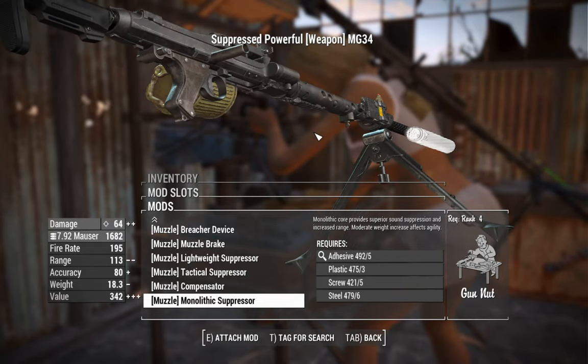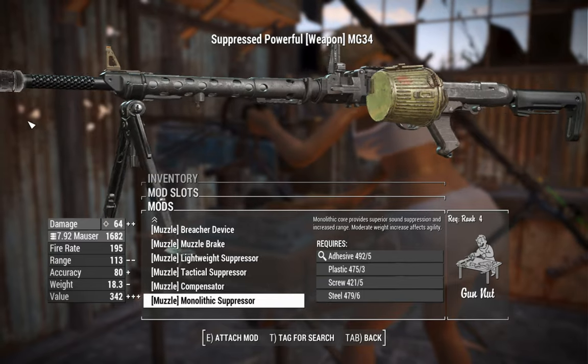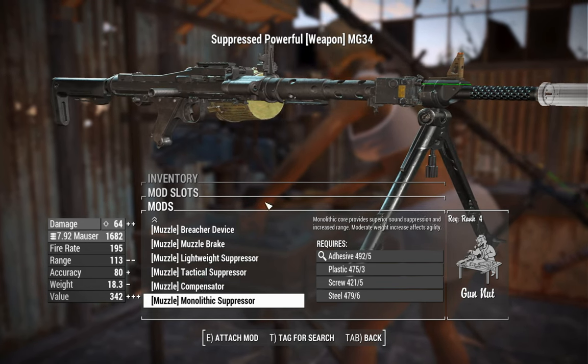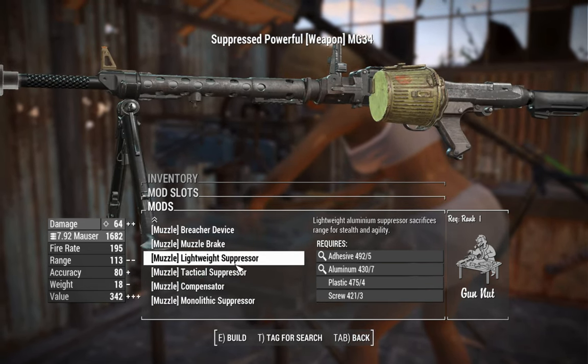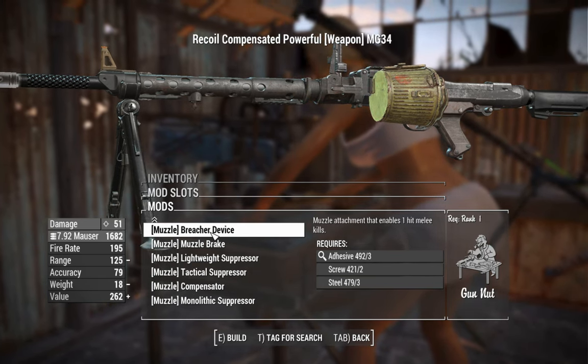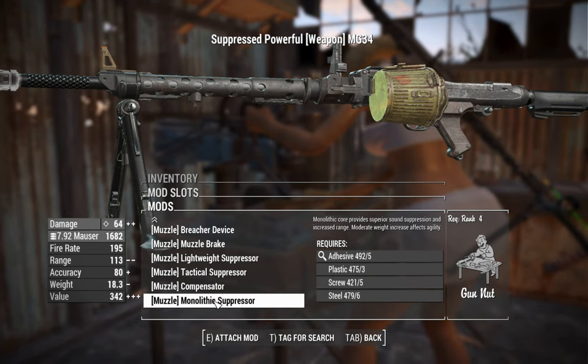Next, we've got muzzles. You can throw a gigantic suppressor on this. I don't think these suppressors would last particularly long in real life, but we're playing Fallout 4 — a fantasy game where suppressors are made out of the same stuff as Captain America's shield, so pretty much invincible. There are also options for muzzle brakes and compensators if you want to help with recoil control, but it's a COD-ported weapon, so generally they're pretty tame in terms of recoil.